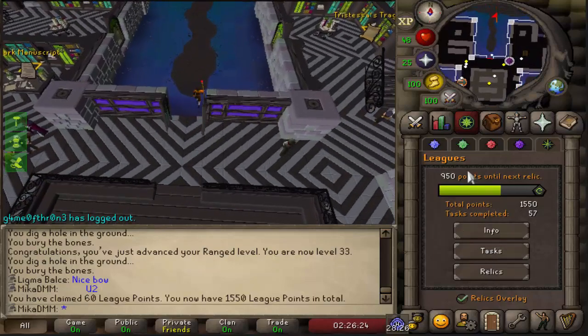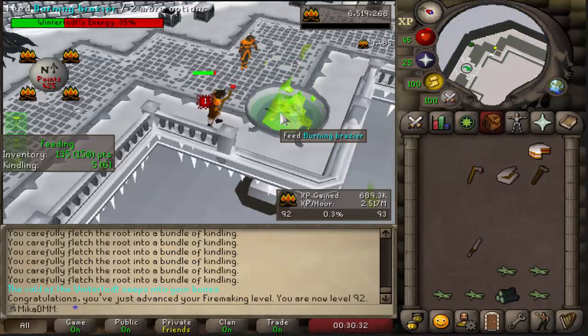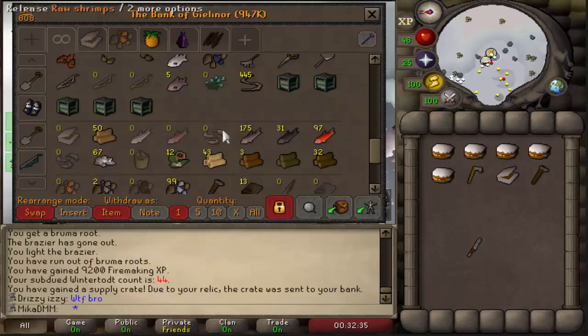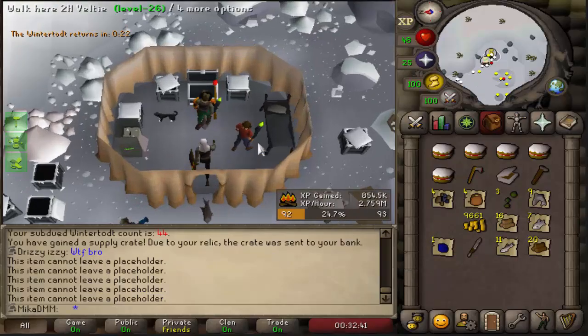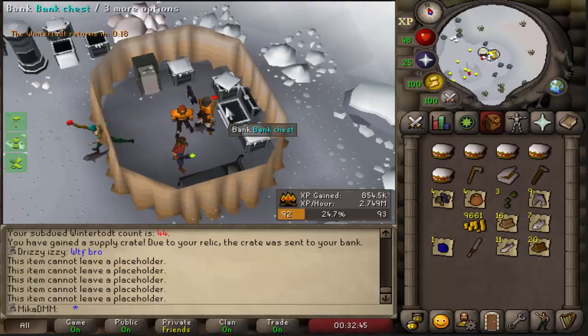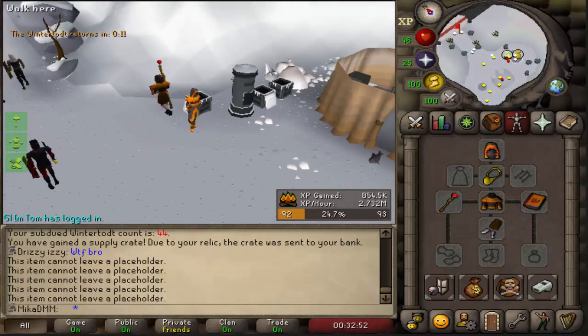I'm pretty excited to get to the next relic, but that is still pretty far away. 92 Firemaking — nice. We have a couple of chests, 5 of them actually. Let's see what we get. Ooh, nice — pyromancer hood, another piece, a couple of sharks which is good, 10k coins, never bad. And all I need is the legs and I look like an absolute beast.